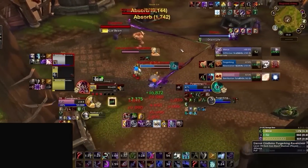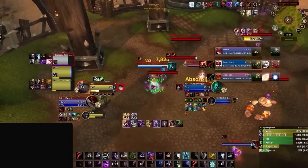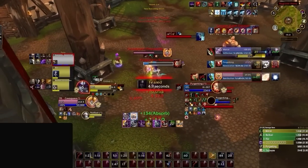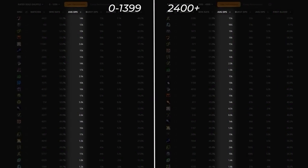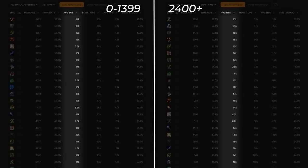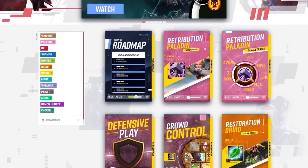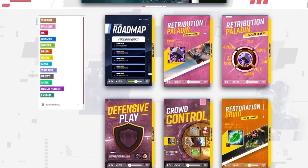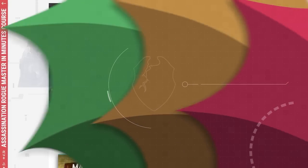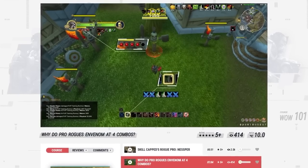The Builder-Spender system applies to almost every DPS spec in WoW — it's how damage rotations work in both PvE and PvP. Just like PvE, your ability to climb in Arena depends on how confident you are in your rotation, since it means you can focus on more important things like CC, interrupts, and cooldowns. This is a problem when you consider damage as one of the key separation points between rating brackets, with higher-rated players doing around 20% more DPS on average across every spec.